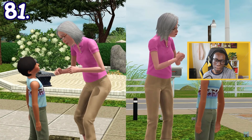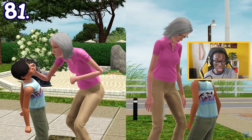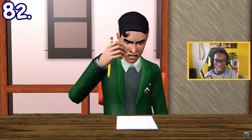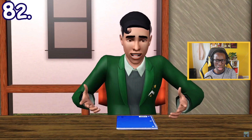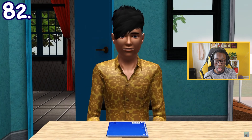In Sims 3 Generations, elders have the option to pinch any kid's cheeks. The kid can either embrace it or refuse to be pinched. When doing homework, teenage witches may slam their pencil, resulting in their homework getting done instantly — but there's a chance they will get singed instead after doing it.